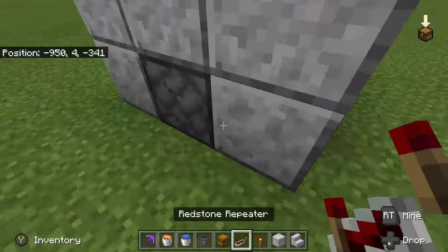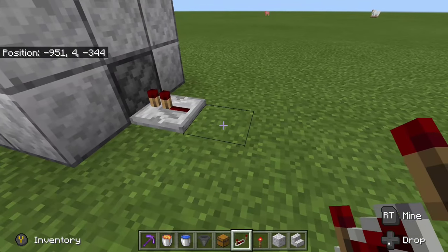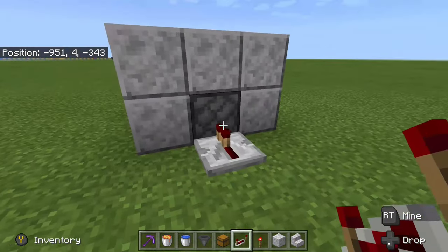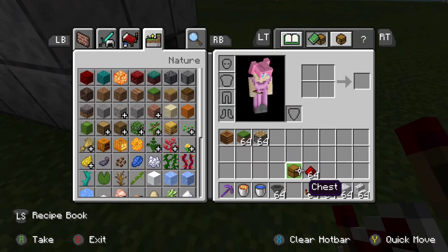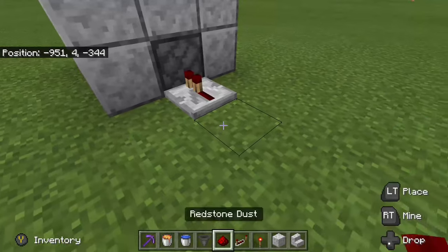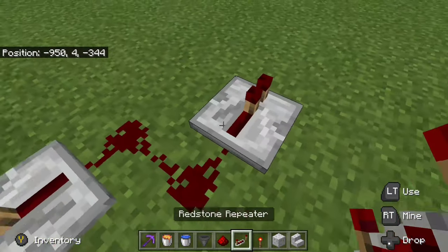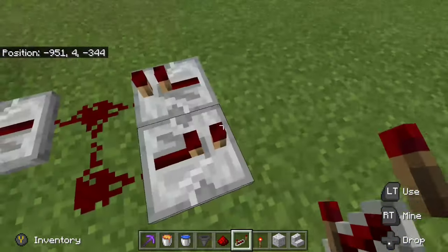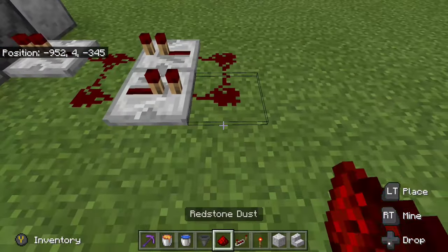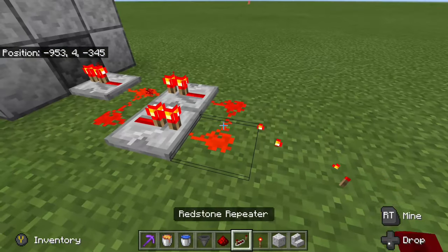All we have to do is create a redstone clock to be able to turn this piston on and off. To do that, all we need is a redstone repeater, some redstone dust, and then a redstone repeater facing that direction, one facing back this direction, two more dust, and then a redstone torch to turn it on.